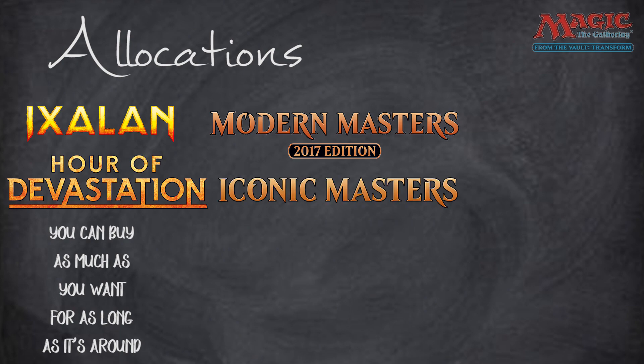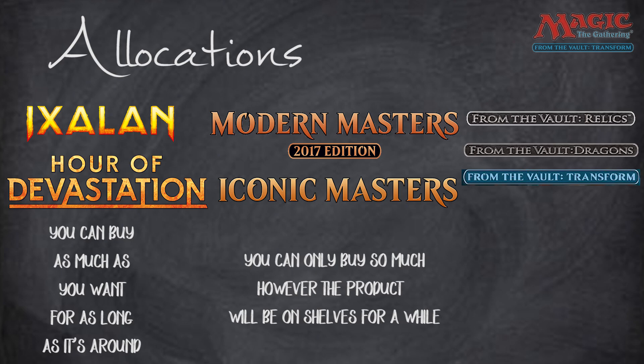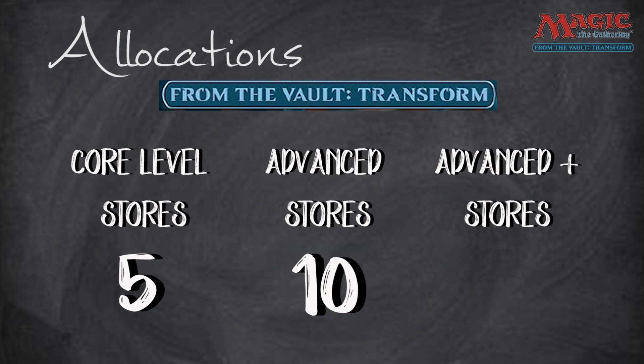Similar to Commander's Arsenal, From the Vault has insanely tight allocations. Core level stores get five of these total — that's it. Advanced stores get ten, and Advanced Plus — the highest level — gets fifteen. So the biggest, most impressive magic shops in the world get just fifteen of these. Most stores are probably around advanced or core level, so there'll be five to ten available at any given store.